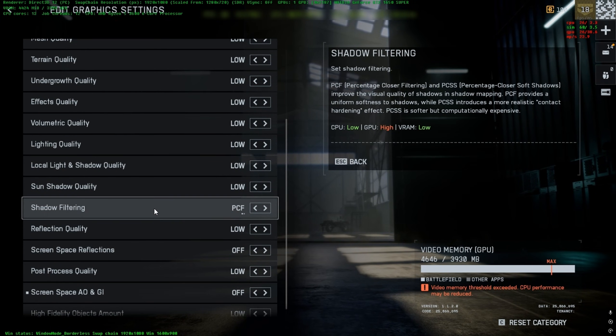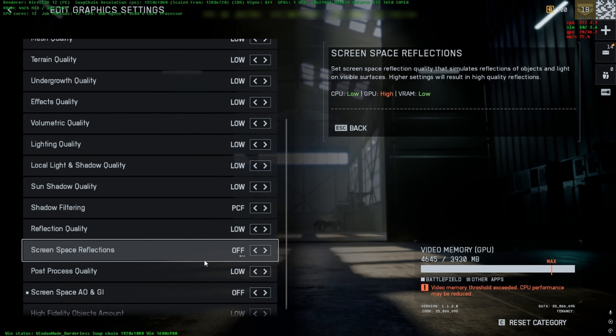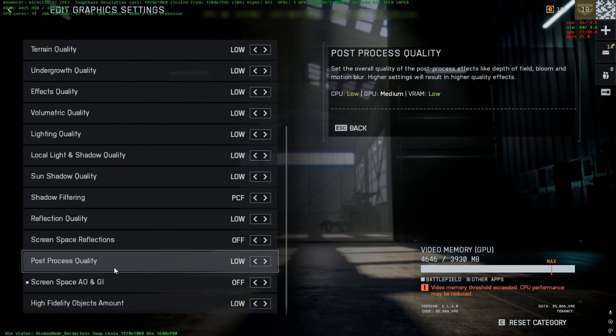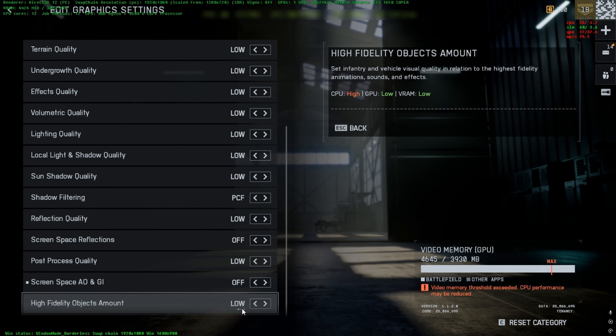For shadow filtering, set it to PCF. Reflection quality: Low. Space reflections: Off. Post-process quality: Low. Screen space AO: Off. And high fidelity objects amount: Low.